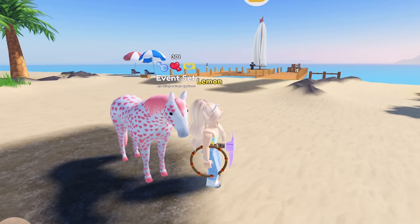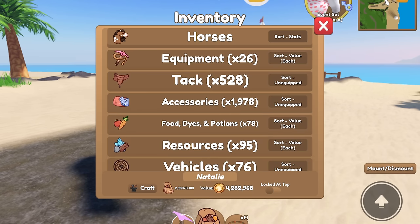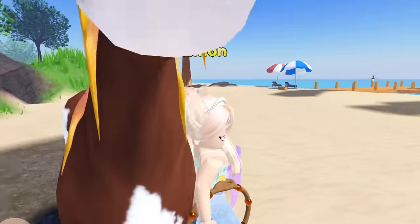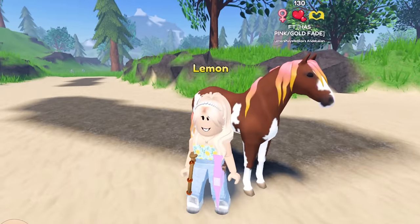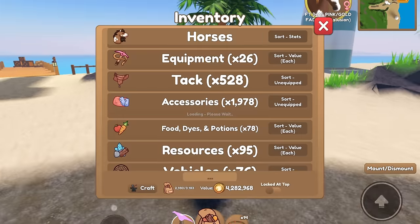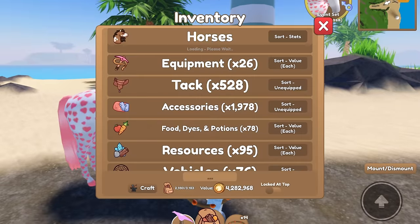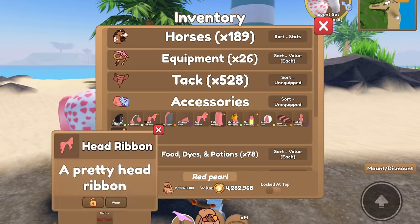You guys may remember my horse Natalie from a previous tack making video. She's not Natalie anymore — she is now a for-trade horse because the mane, tail, and her whole former set really just wasn't sitting with me. I didn't have much attachment to her, so I took off her red pearl set. I think red pearl would look pretty good on our horse here, and that's why all her stuff was locked — it was just on Natalie.